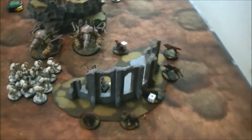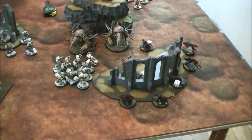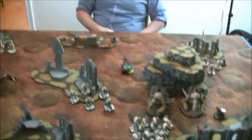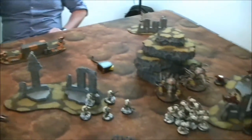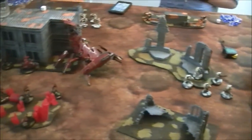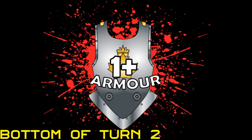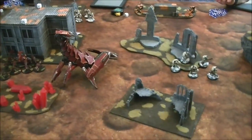A rules point came up: Deathwing terminators actually get twin-linked shooting the turn they deep strike, which is buried in the terminator armour warrior section — very obscure and poorly worded. Chris had been playing that wrong for three or four games this edition. We'll double-check and figure out how to handle it going forward.